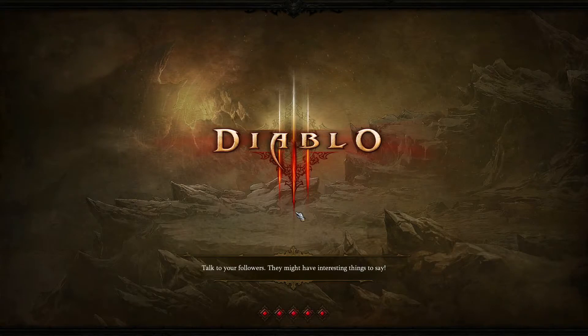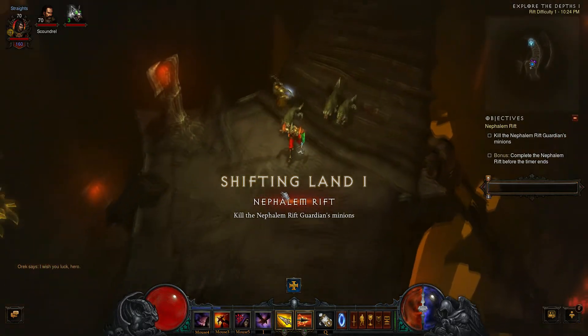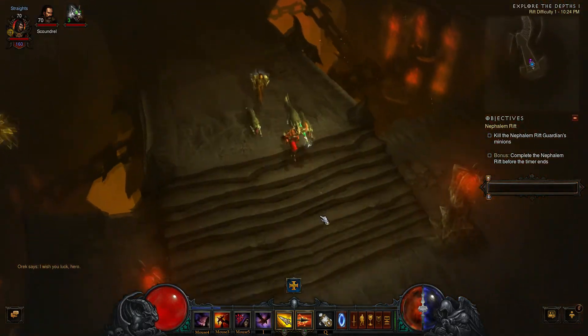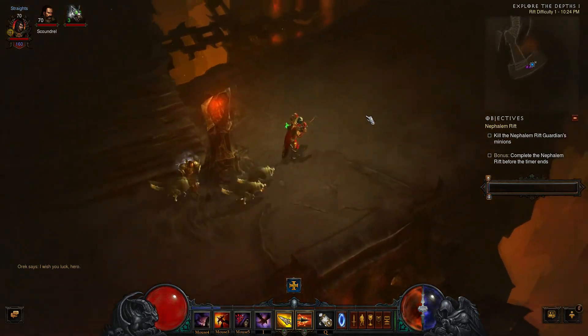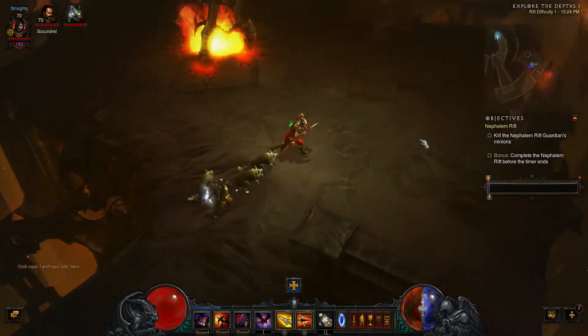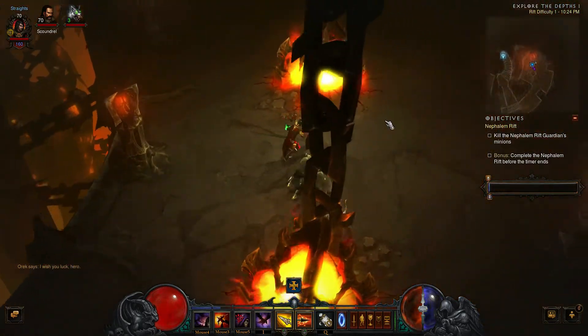In a multiplayer game, a pop-up would appear for the other person to let them know that when you go in here you can't leave right away. Every party member has to have the same keystone fragment as you when you're going in — it works much like doing a regular rift, where everyone has to pay one.